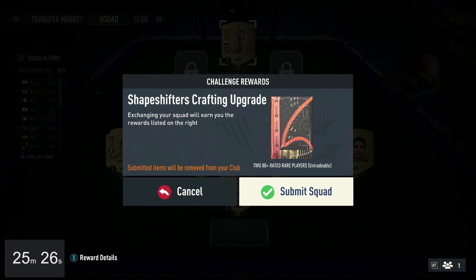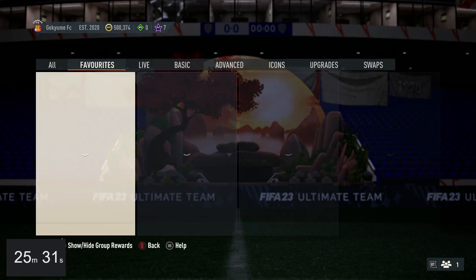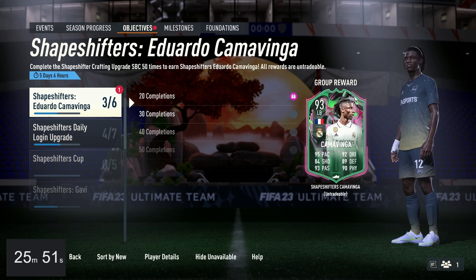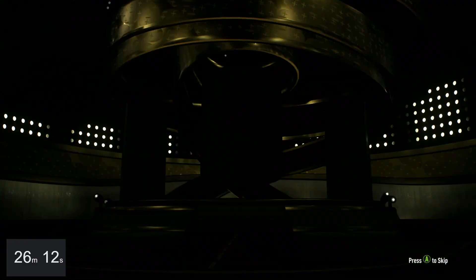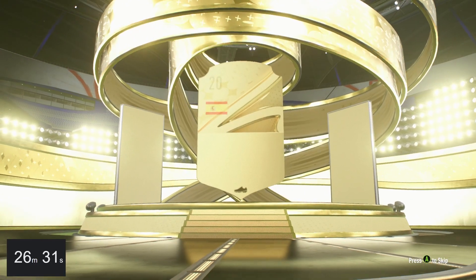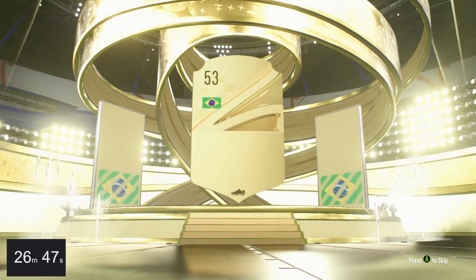The final upgrade pack - that was so stressful. Because of that we get 3x 83s and 2x 84s, so another chance of getting a shapeshifter. Let's go through these 12 packs. More of the same - why do I think it's going to be different? Oh, actually I'll take that. Come on, pack three - walkout!